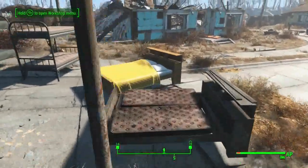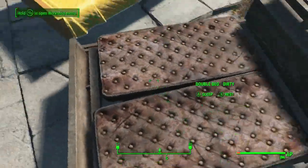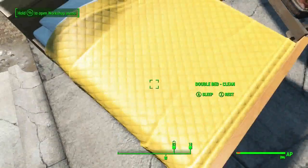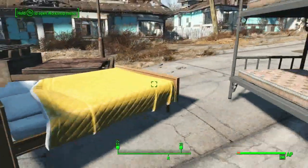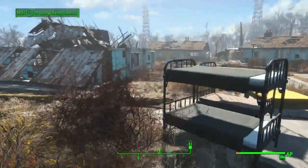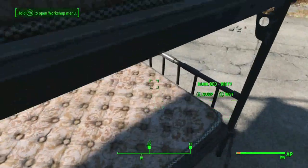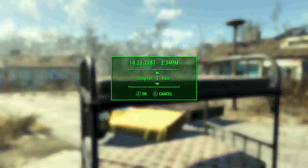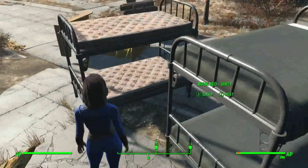It probably costs a lot more if they put them together. You get the double mattress clean, which is a really nice looking one. Then you got the bunk beds, which is kind of interesting. I believe for the bunk beds, two settlers can get on at once.